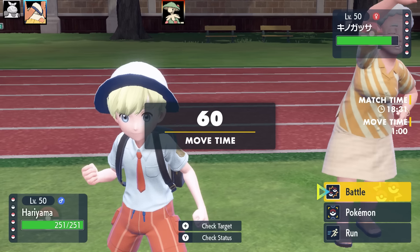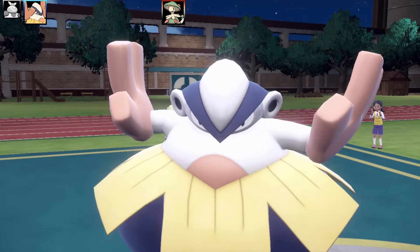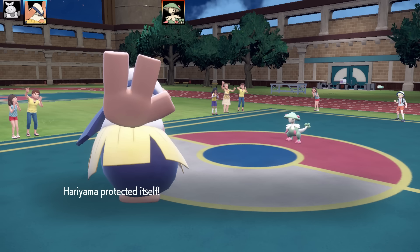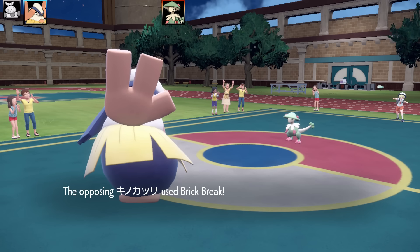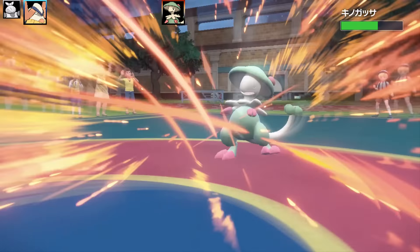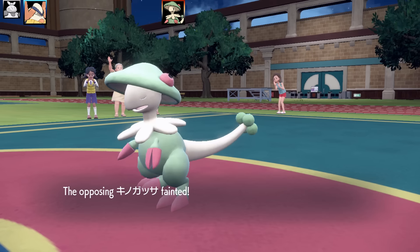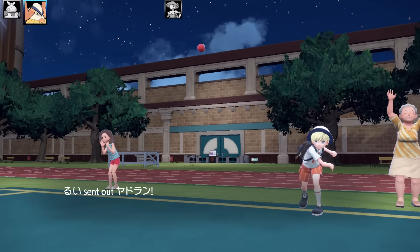Next Pokémon is Hariyama. This Hariyama set is definitely the best on my team — probably better than even my Iron Hands. It's a Flame Orb Guts tech set with Detect, Bullet Punch, Close Combat, and Knock Off. The Tera type is Tera Steel, which is hands-down the best Tera to run on Hariyama. Max HP, max Attack, Adamant nature. I go for Close Combat to get rid of the Breloom, using Detect first to get around the obvious Spore.